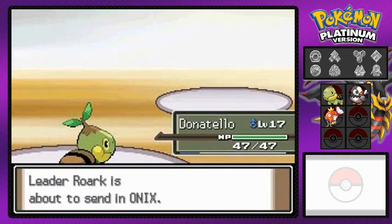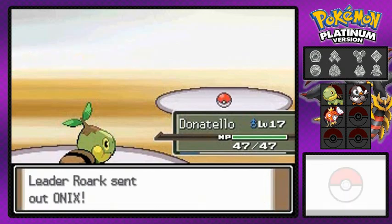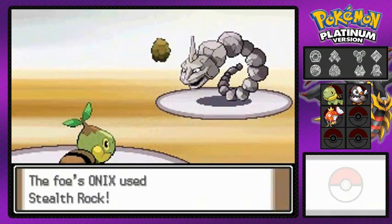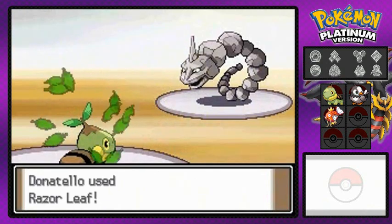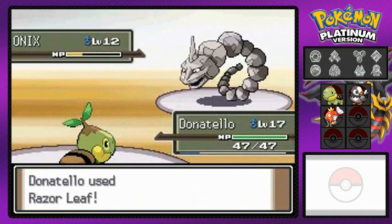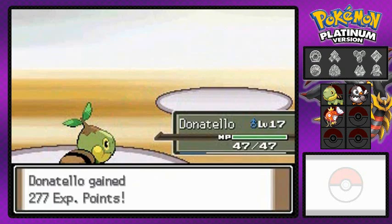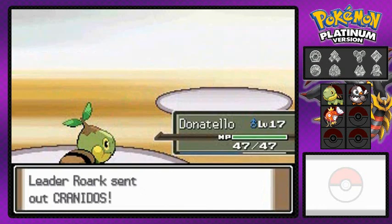Here comes Onix — this is the guy that really screwed with me before, using both Stealth Rock and Screech. It just wasn't pretty. I don't have any other Pokemon that can defeat rock types besides Donatello, but Donatello makes quick work of him — minced rock meat!